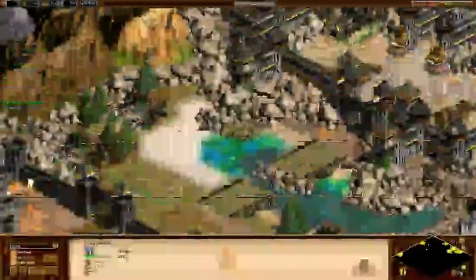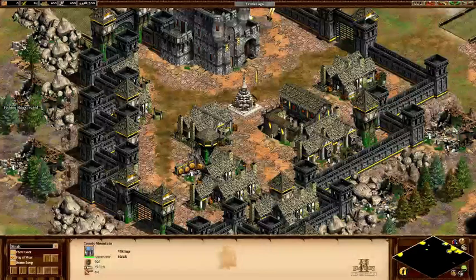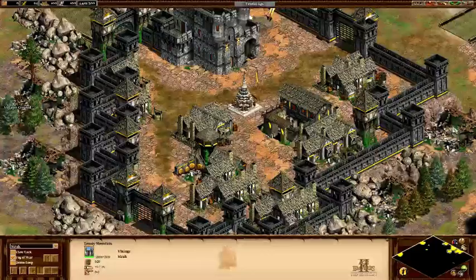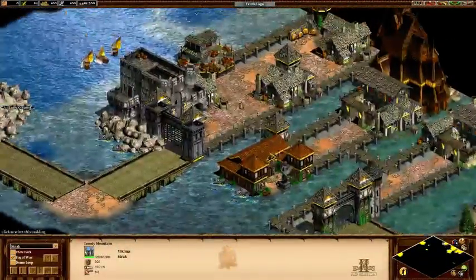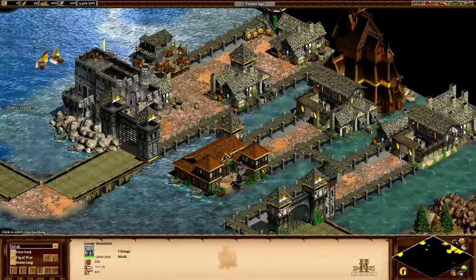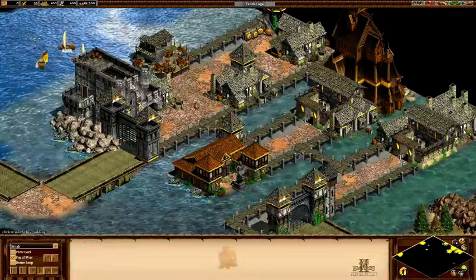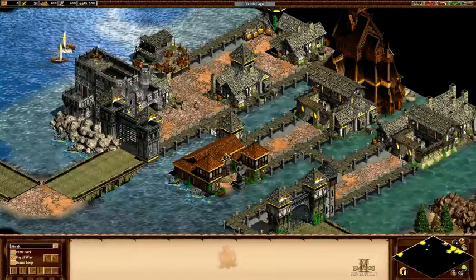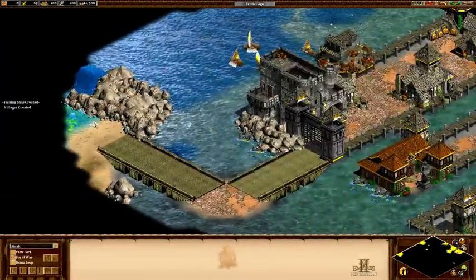Just below Erebor, you can find the city of Dale, which also protects the entrance to Erebor. To the north of Dale, you can find the city of Laketown, which houses the House of the Master as well as Laketown Fortress. There's a small path here through the bridges that leads to Gundabad.